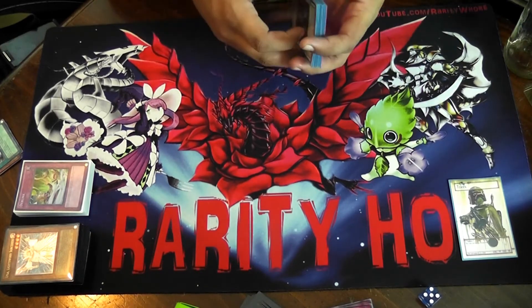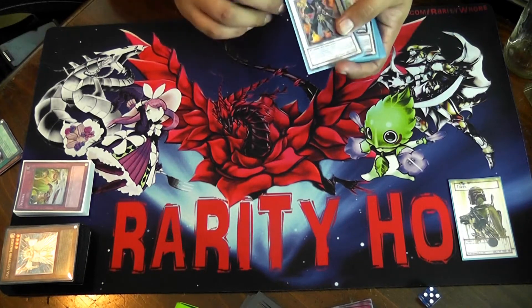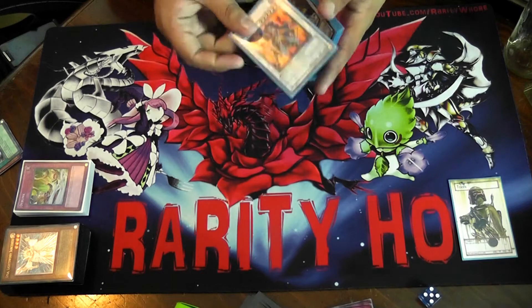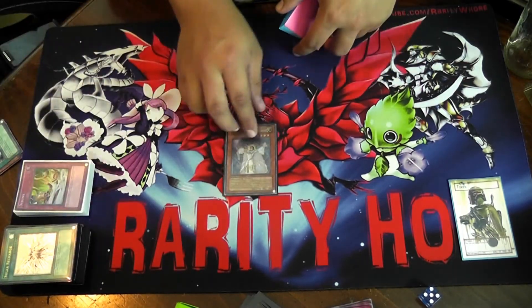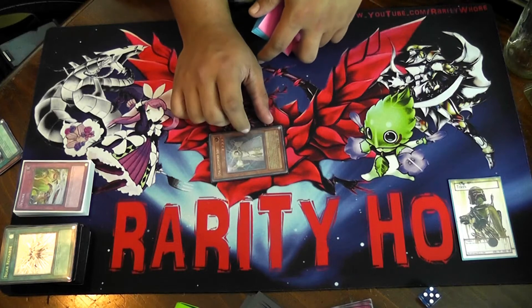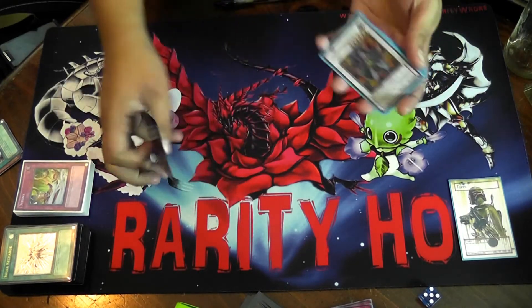Since before when I released the video, Goyo Guardian wasn't legal yet. Now I do have Goyo Guardian in here. You can do a bunch of cool things — for example, summon a Lila, use her effect to pop a back row, and then special summon Plague Spreader and go into Goyo.